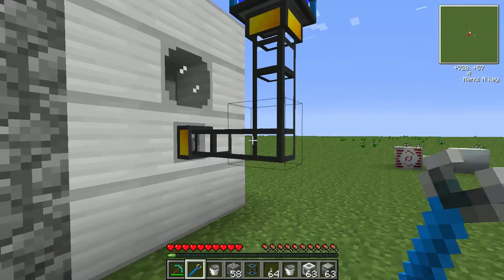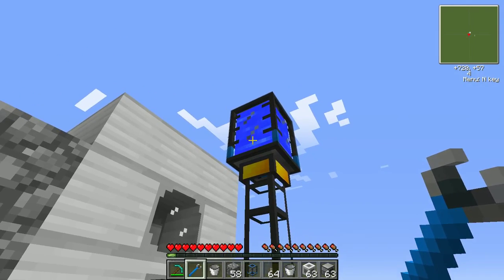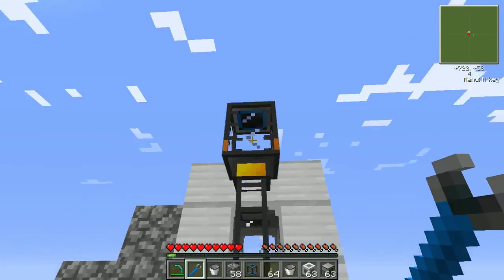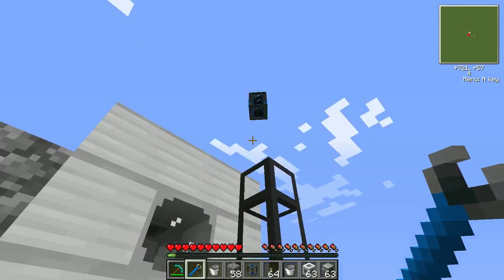This liquidduct will transport liquid as long as the liquid is pumped into it, and the tank pumps the liquid into the liquidduct. So that's all you need to do. You don't need anything else other than this tank.